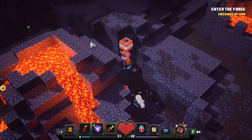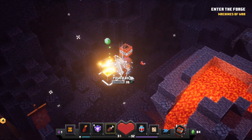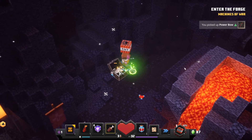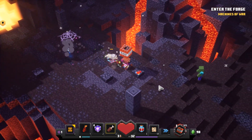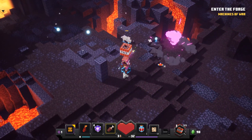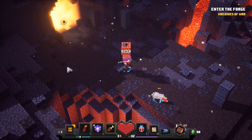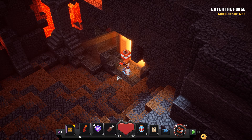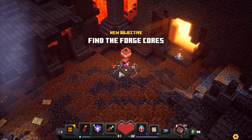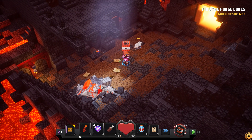What have we got over here? Anything of interest? Secret chest — standard secret chest, but still. Okay, it looks like this is the secret entrance to the Fiery Forge. Let's have it. Find the forge cores.